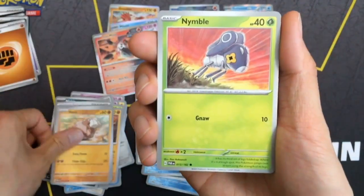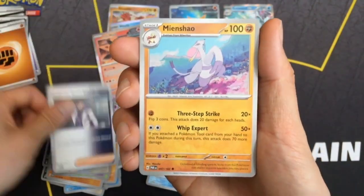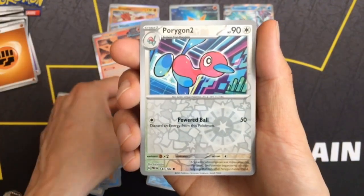Let's hope we can end on something great here. Rika Cecil Trainer. Nothing great there.